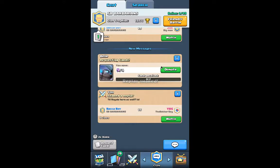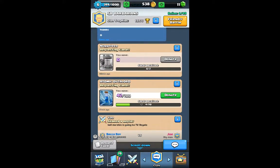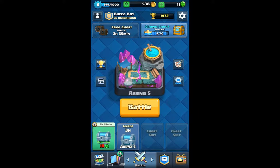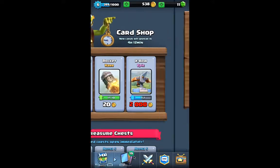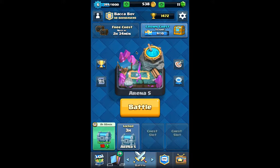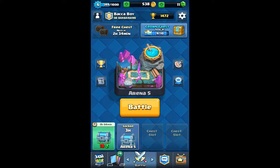Those are both already awesome replays right there. I'm going to donate a Mini P.E.K.K.A. — I'm not going to give away a Zap because I'm trying to actually upgrade it. That was actually pretty darn close. If I had actually lost that, I would have been so sad — because that was an easy win. I should have just zapped it and finished it. But anyway, we got it.